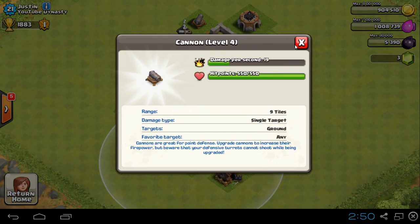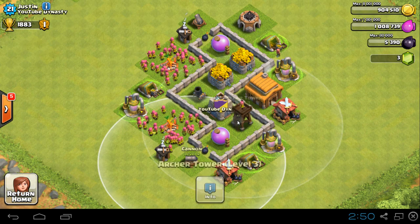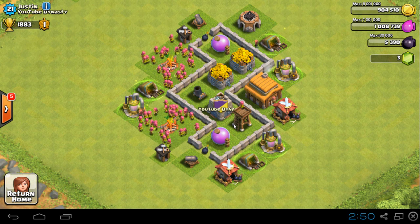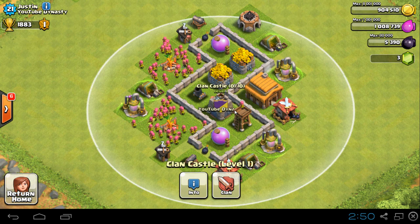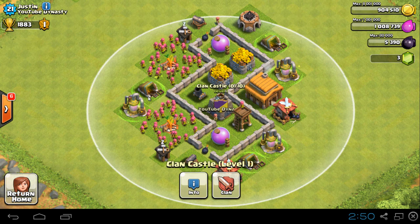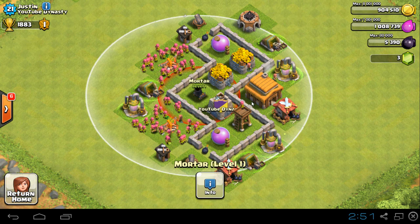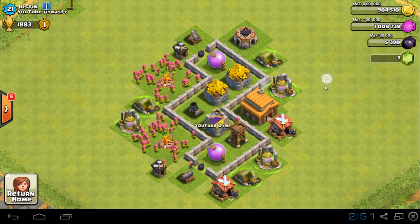The cannons have 550, which is a pretty good amount — that's why the cannons are on the outside. The mortar is on the inside, and the archer tower has 500, decent health, but we want a couple of our defenses inside for protection. He's got the clan castle inside too. People could come in from this side but there are a number of buildings to get through, so it'll take time to reach the mortar. He's really done a good job on this.